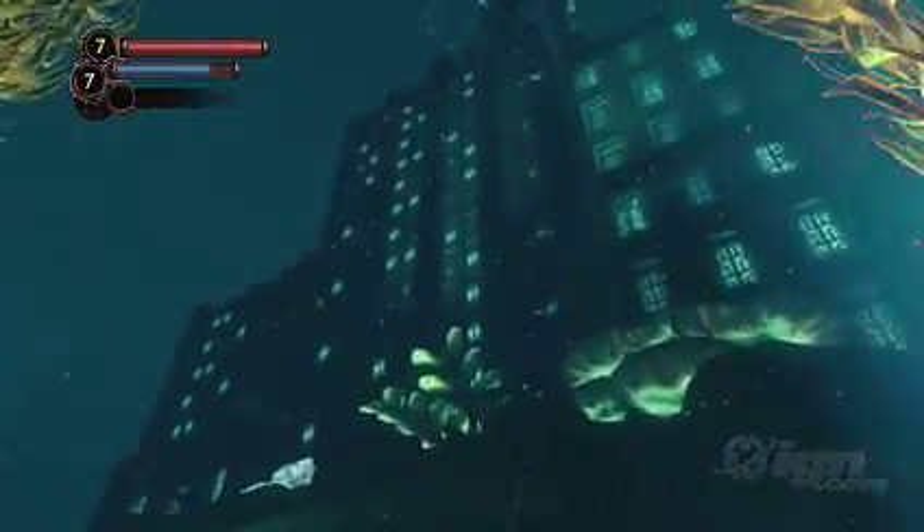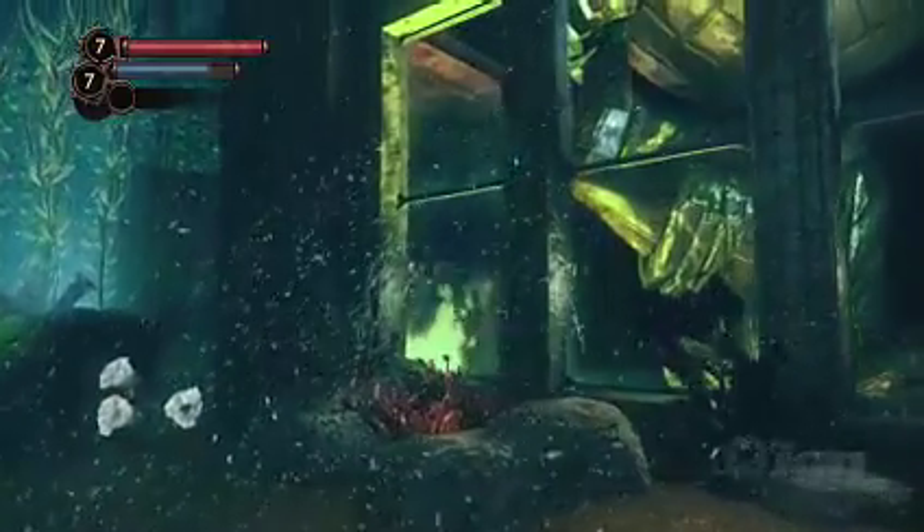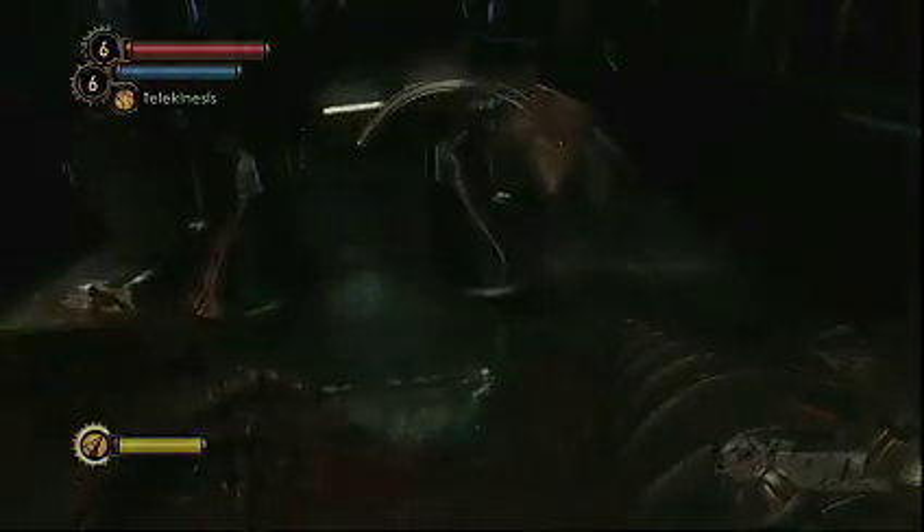Set after the events of the first game, the underwater world of Rapture has eroded a little, but there are still plenty of splicers running around to fight, little sisters to save, and big daddies to wrangle with, as well as familiar characters like Tenenbaum, along with some new ones.